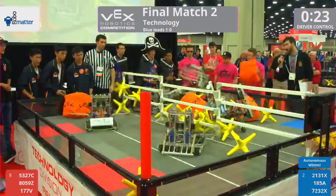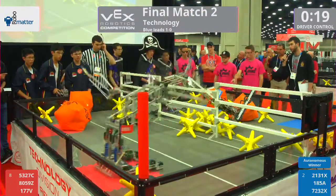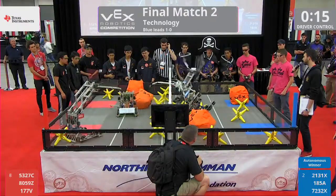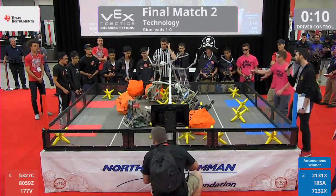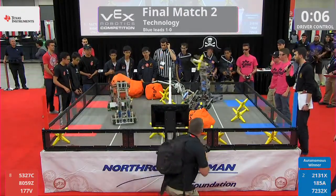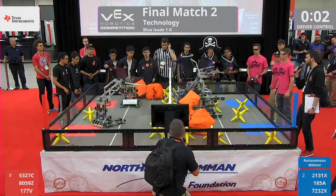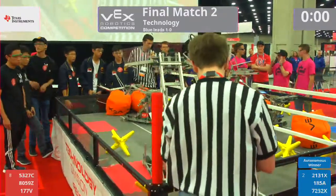We have two cubes on the blue side. Now a third as it gets introduced. We have one team over on the blue side as well. Can they upright themselves? 12 seconds remaining, and the cube gets tossed back. That could be the TSN turning point right here. As we have four seconds remaining, and a cube goes over, and the two blue robots are tangled. This is... This is...